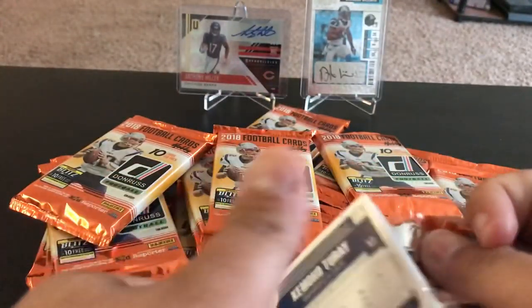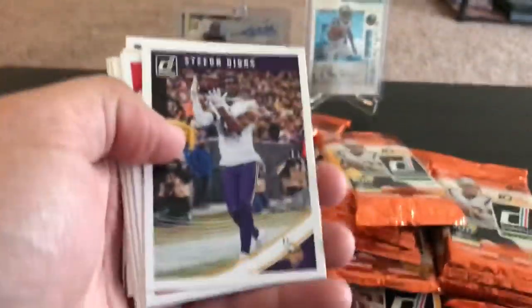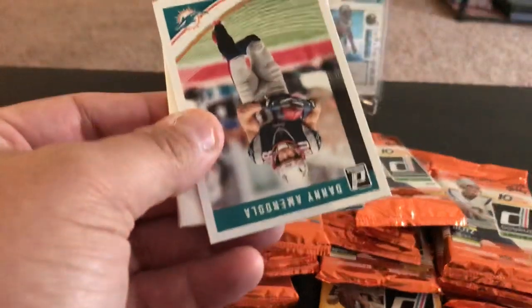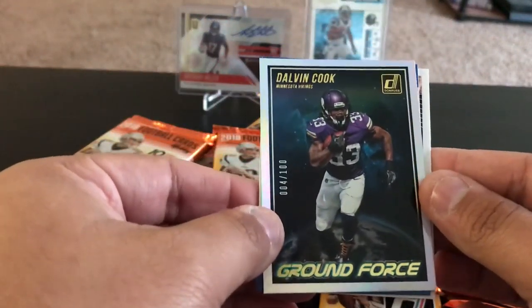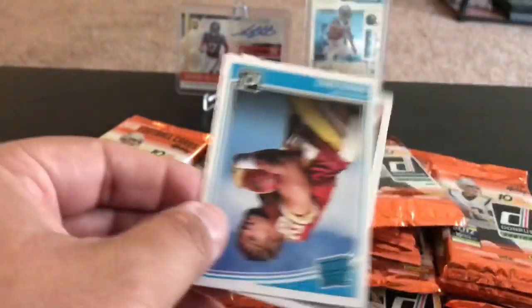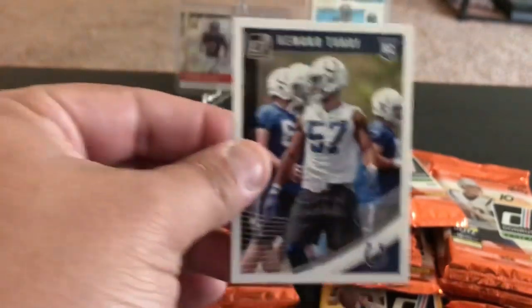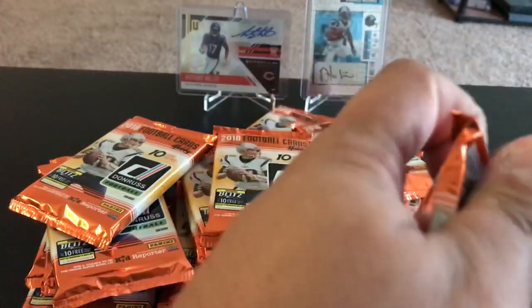I had those two in a previous video and I said I just like those two guys so we'll keep them there. Alejandro Villanueva base card — pretty standard Donruss. Diggs, Kelsey, Earl Campbell. We'll stop on any kind of numbered card. Andy Luck, Danny Amendola — good filler. Here's a numbered card: Dalvin Cook Ground Force numbered to 100, so that's a nice looking card. And a Gridiron Kings insert, and a rated rookie of Darius Guice — I'm a Redskins fan so that's always cool.